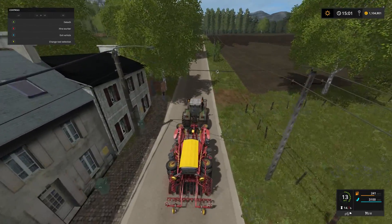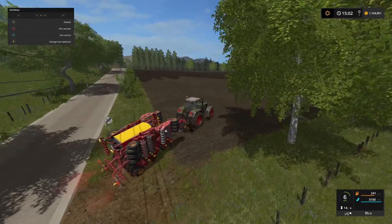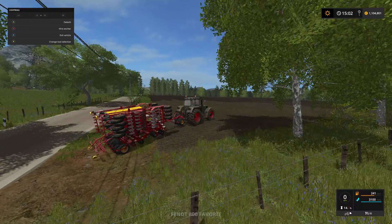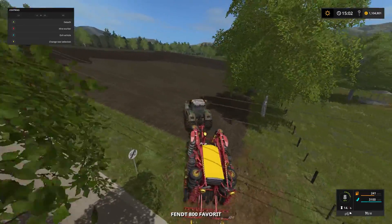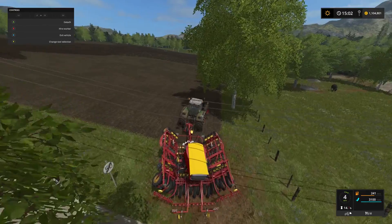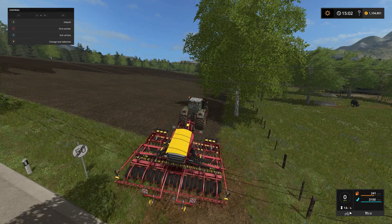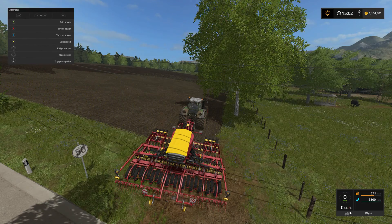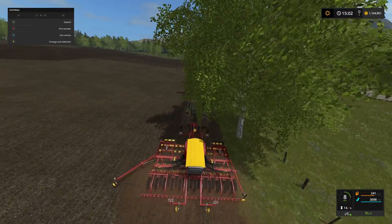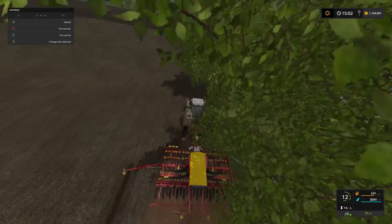Now this will cultivate as well as do the seeding, with no previous cultivation required. So where we have had the corn on here it will remove all of that and plant the new crop in for us. So once we are lined up all we need to do is lower it down and turn it on. I am going to put the cruise control on and put the little marker on there just so we know where we are going on the way back.